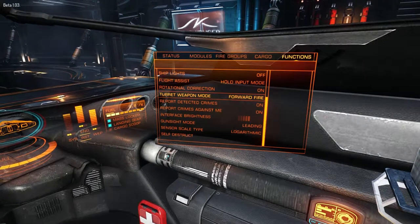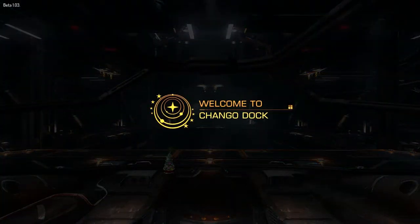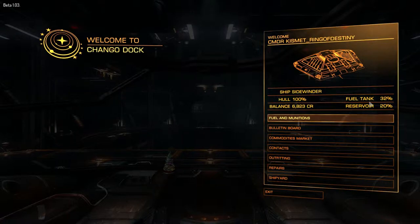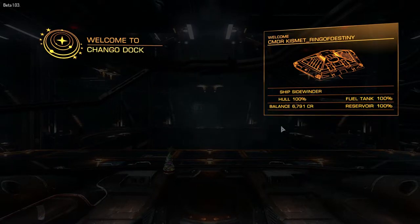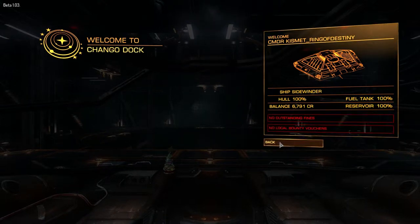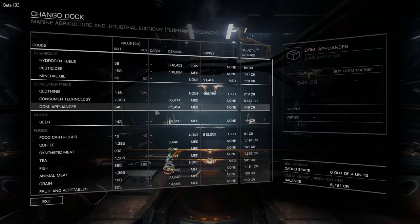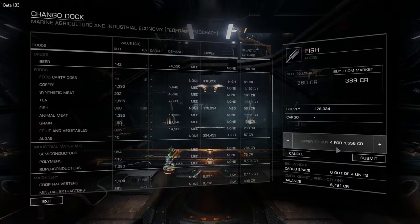Let's jump into the starport services while we're here. It opens up into Chango Dock, and you'll see the interface on the right-hand side which you can use your mouse with. I'm low on fuel, so I'm going to look at my balance, how much money I have, how my hull is looking, and go into the fuel store and add some fuel. You can also navigate this using Q, E, W, and S. We're going to go to the contacts to make sure we don't owe anything at this station — right now we have no outstanding fines. Then let's go to the commodities market to see what we want to trade. I'm going to grab some fish just to get started and make some credits.